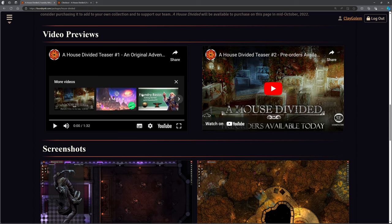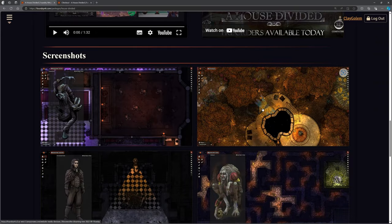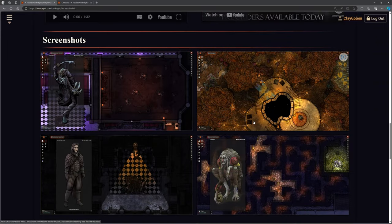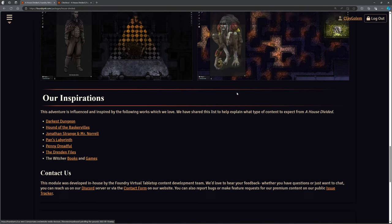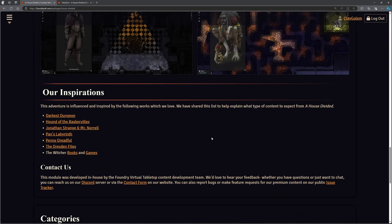They have some video previews here — a teaser and teaser 2 — and some beautiful screenshots to give you an idea of the artwork for tokens and maps. You can also see the kind of things this is inspired by: Hound of the Baskervilles, Pan's Labyrinth, and Penny Dreadful. They haven't put Curse of Strahd there, but it's very much that thematic area as well — that absolutely could go on that list from what I've seen.